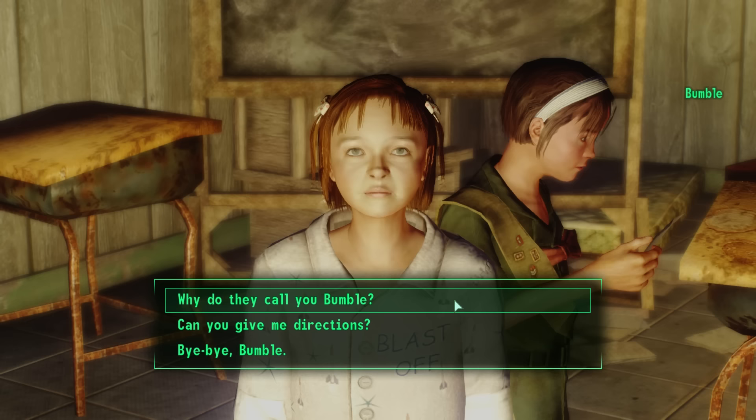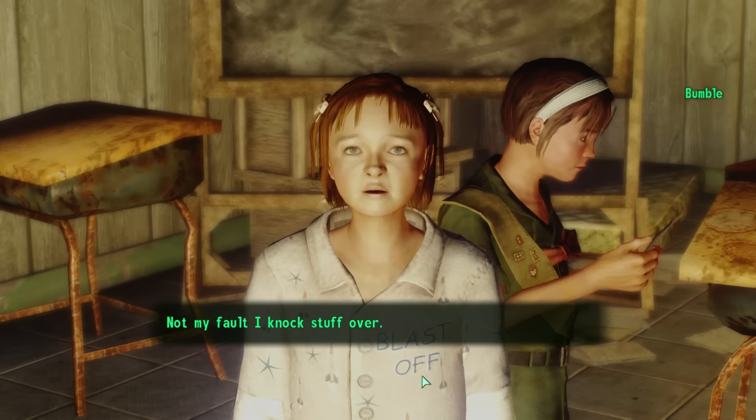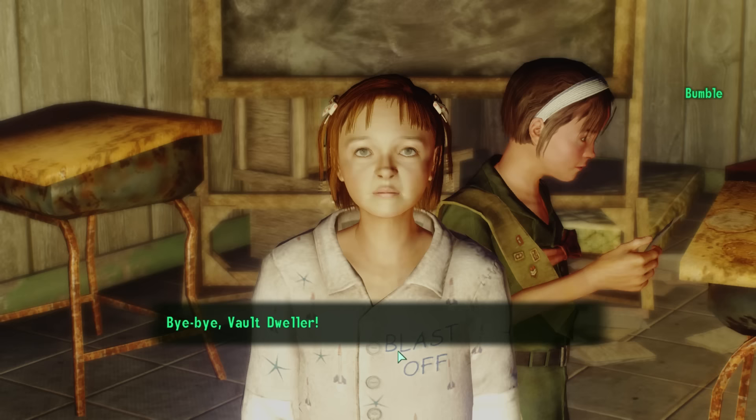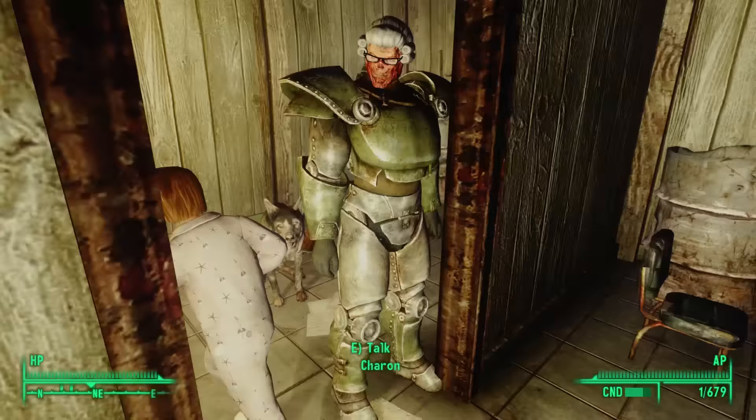Asked why they call her Bumble, she replies: 'It's just a name. Not my fault I knocked stuff over. Lucy says I still got a lot of growing to do.' The Fallout 3 official strategy guide says she's six years old and one of the most naive children in Lamplight. Sitting in a desk nearby is Lucy.